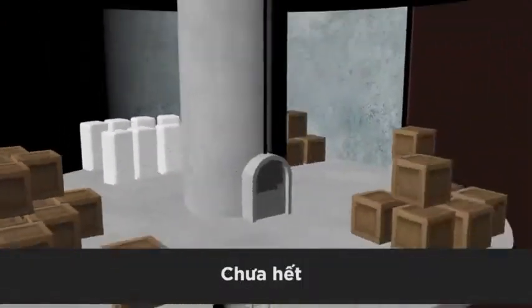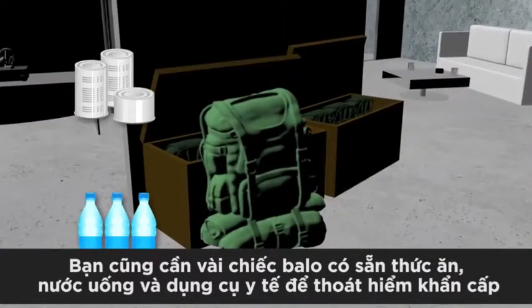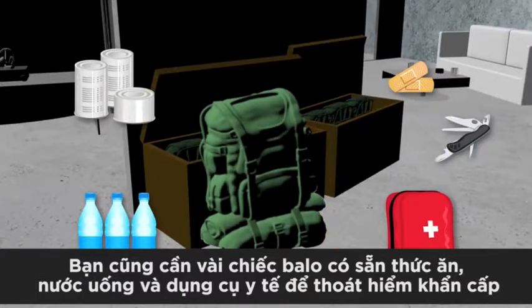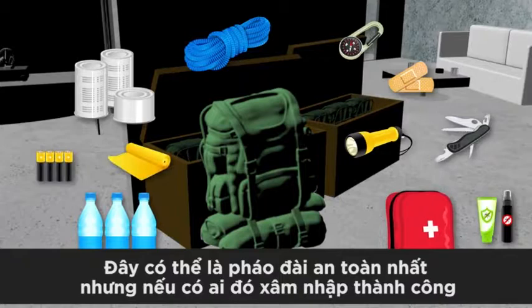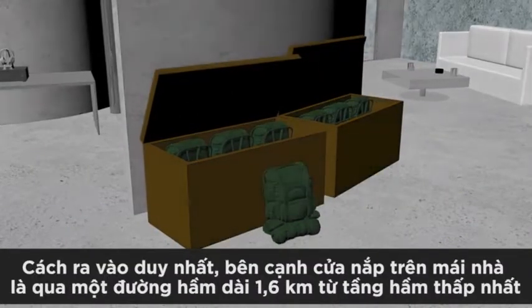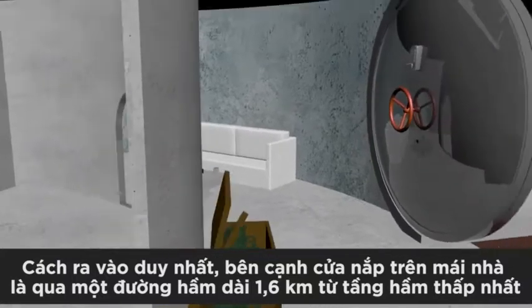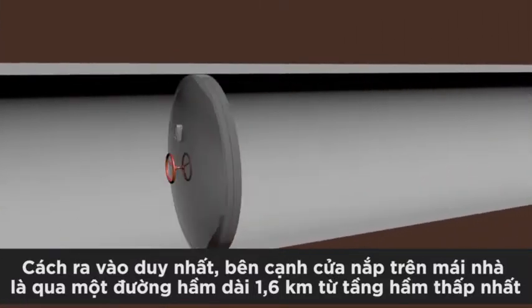But that's not all. You'll also need some emergency backpacks for each group member, stocked with food, water, and medical supplies, ready for an emergency escape. It may be the safest fortress ever, but if someone somehow gains access, you may need a lifeline as you make your way out. The only way in and out of the fortress, aside from an emergency rooftop escape hatch, will be via a connecting tunnel leading a mile out from the lowest point of the bunker.